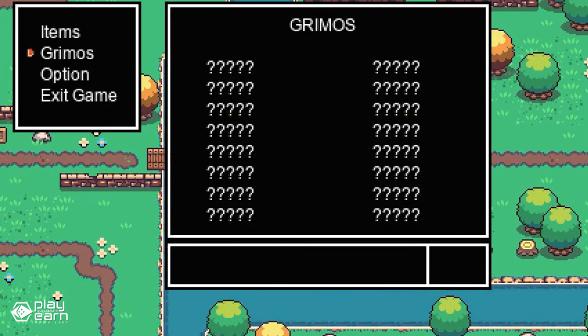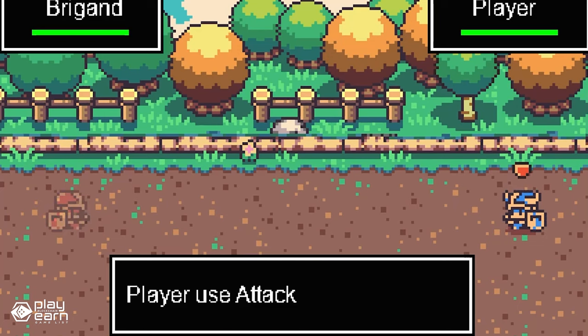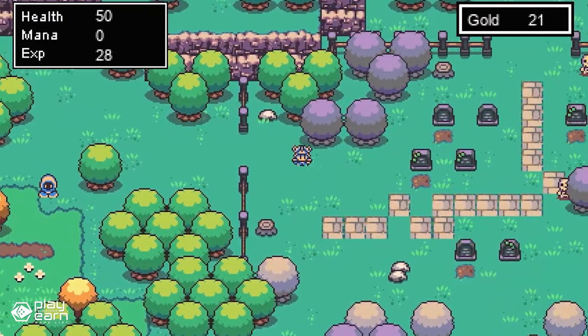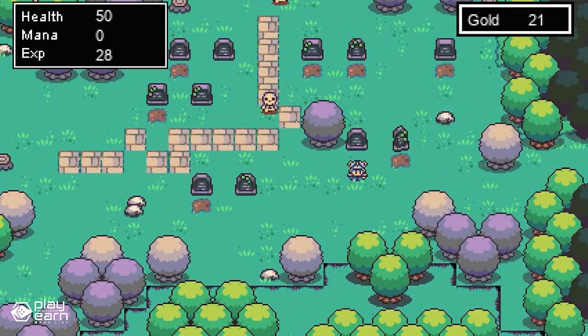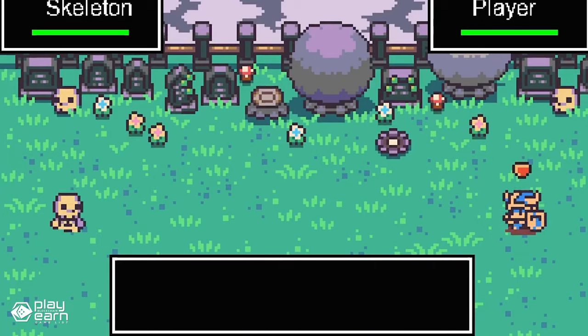Knights Grimoire is not just about combat — it's also about choices. The decisions players make throughout the game will influence the storyline and the fate of the characters, meaning every playthrough can offer a different experience with multiple endings and branching paths to discover. The game is free to play, so no need to spend anything to get started, but the game's NFTs are also listed on Immutable and Rarible. It is playable on browsers, and for more info you can check their website and socials.